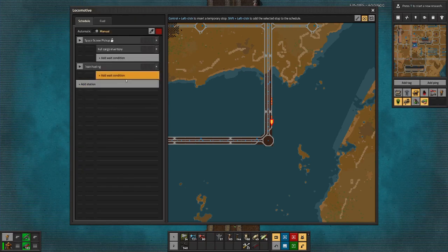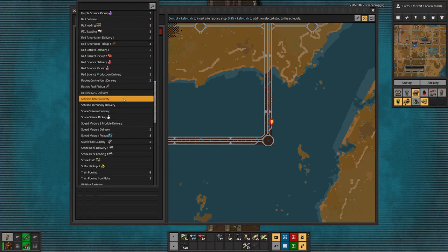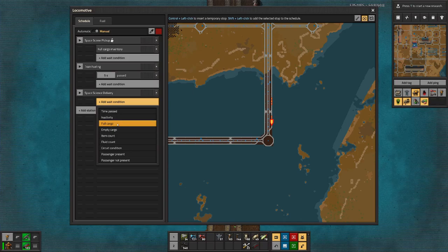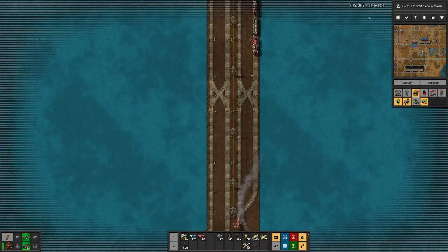Then we go to train fueling — train fueling, that's of course as always five seconds. And then go to space science delivery, empty cargo. That's that.